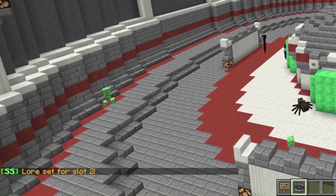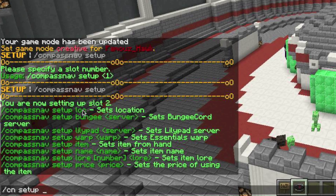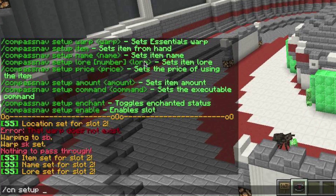You can also do slash cn setup price — that makes it so when players click on the item in the GUI, they have to pay a set amount, like a hundred dollars in in-game economy. I'm not going to use that. You can also do slash cn setup amount to set the item stack size, like 64. And slash cn setup command lets you run a command when clicked, like giving a kit, which makes it like a shop GUI.